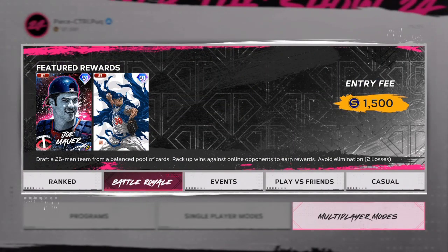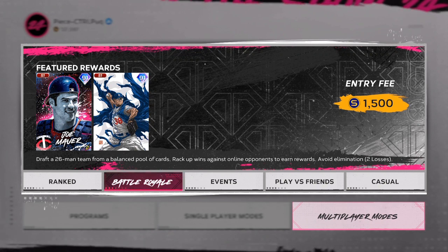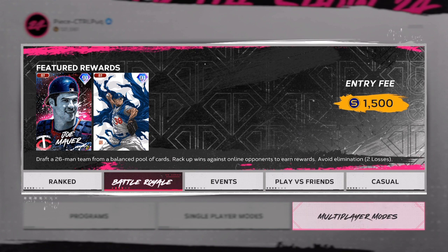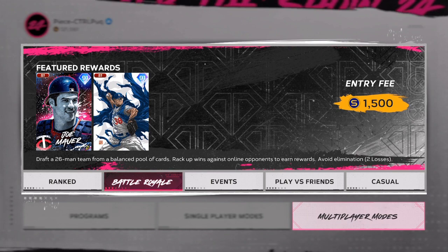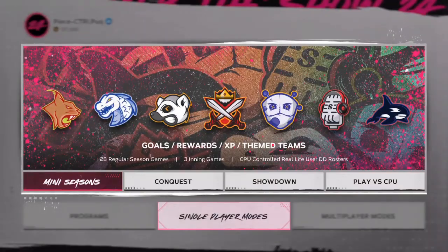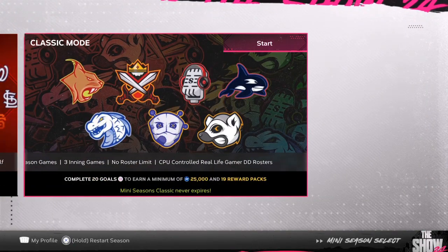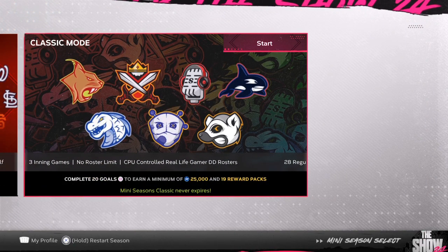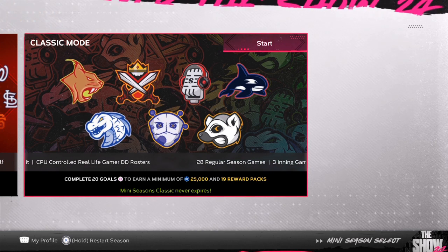If you want to make millions of stubs, this is the channel you want to be on. Yesterday we had two out of our four investments with awesome opening day games — one investment went up about 700 stubs while the game was going on. If you bought 30 of them, that's almost 30,000 stub profit in less than 30 minutes of a live game. Stay tuned, hit that red subscribe button!